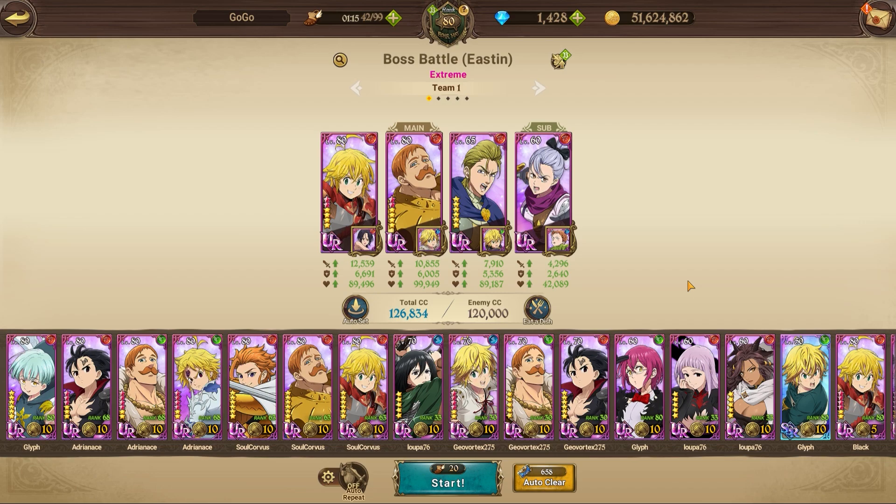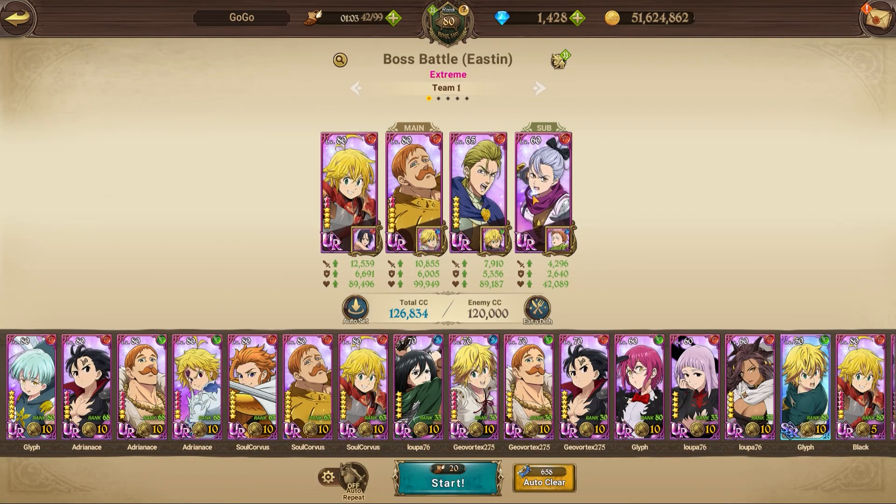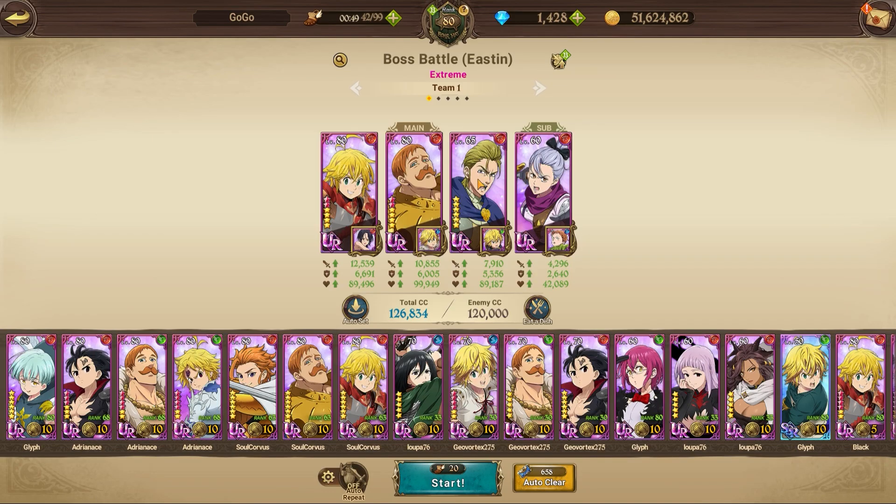In my opinion, this is the best team to farm this event — Lost Vein, Escanor in the middle, and Hauser. I literally just upgraded Jericho for this video. I did take a few rotations; I still need to put some gear on her and I don't have her awakened, and I have to upgrade my Hauser — but it'll be a super fast completion. This is the best team you can go for.